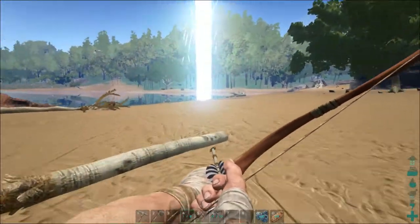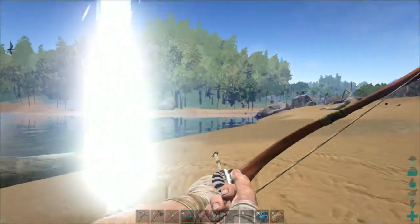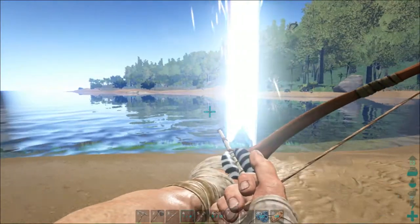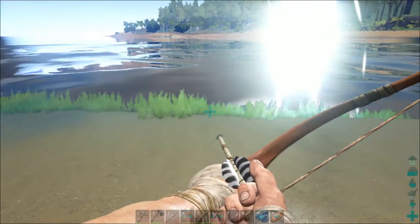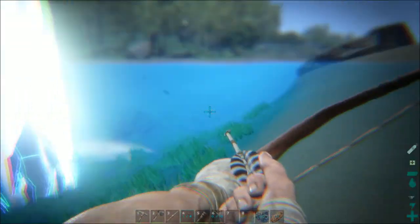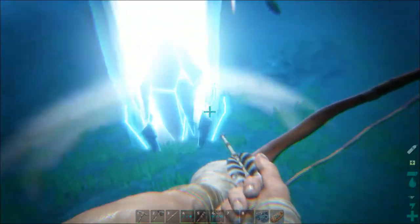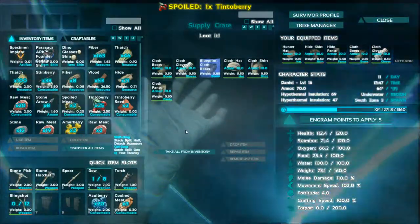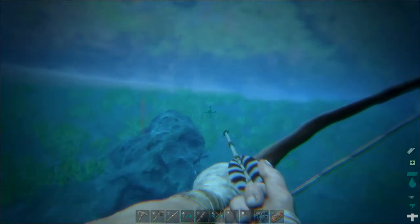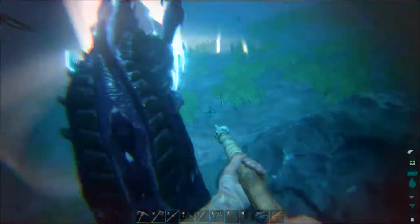We're not going to mess with the Giganto. And in case any of y'all are wondering, this is an airdrop right here, and it usually has some goodies in there if we can get to it without being attacked by anything. This rainbow-colored one — oh, we're getting hit by something. Come on, what are we getting eaten by? Stupid piranhas! Oh, we're not going to make it out, people.